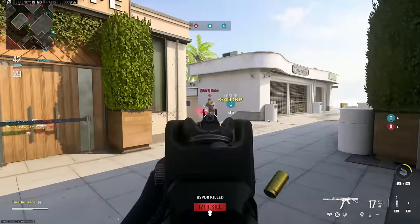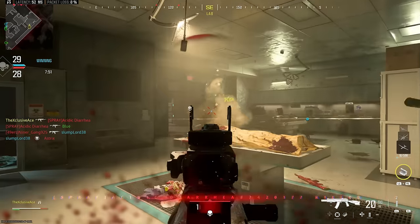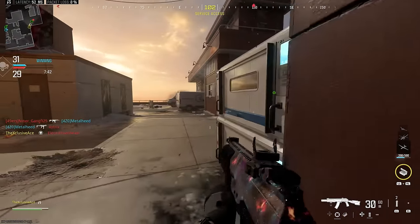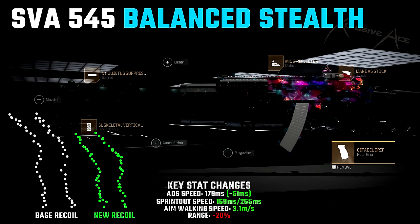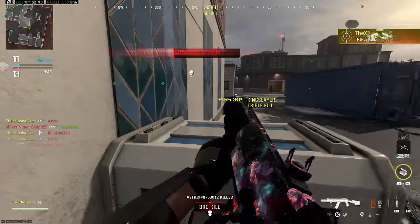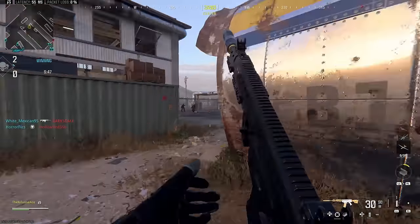Next is the SVA 545, a gun that has kind of flown under the radar for a long time. It's always been very good, and recently it got a significant boost to its damage ranges which brings it more into the limelight. With this build we're using the NT Quietus suppressed barrel, the SL Skeletal Vertical underbarrel, the Mark 3 Reflector optic, the Main V6 stock, and the Citadel rear grip. It's a super accurate, easy-to-control gun. Aim down sight speed is 179ms, sprint out is 169ms. We reduce range by 20 but after the buff we still get a very impressive time-to-kill profile, as long as you're consistent with those first two shots.